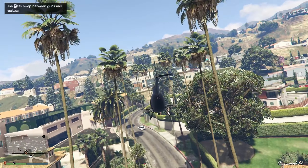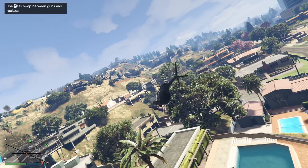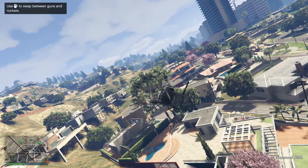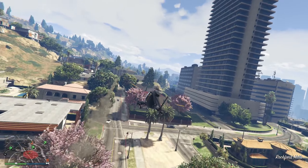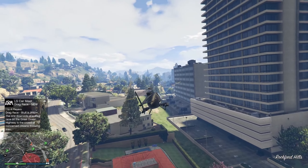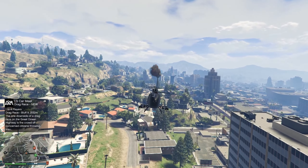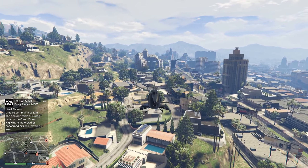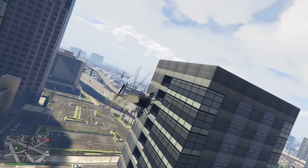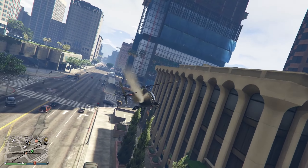The Buzzard has been in the game for quite some time and although it is still a viable option to use today, in almost all aspects it is not as good as the Sparrow. Since the Buzzard is not as nimble, not as fast, and it cannot shoot rockets continuously — you will only get two homing rockets to shoot and then have to wait a few seconds until you can shoot another two — which is not only annoying but also gives enemies more time to shoot you down. So if you are playing with four people or for some reason don't want to buy the Kosatka, the Buzzard is for you.